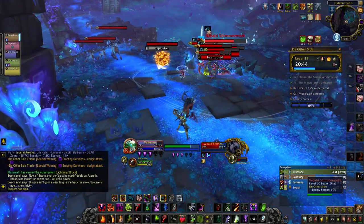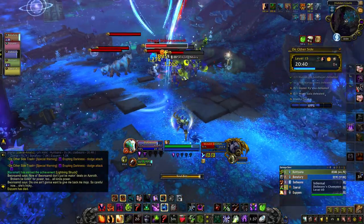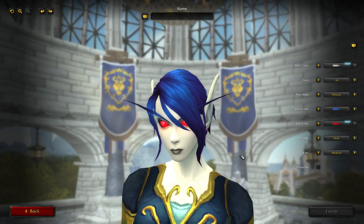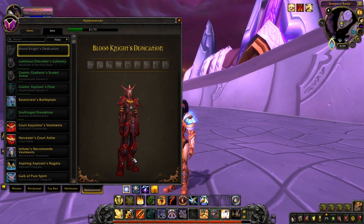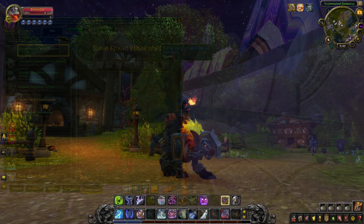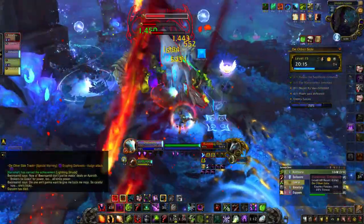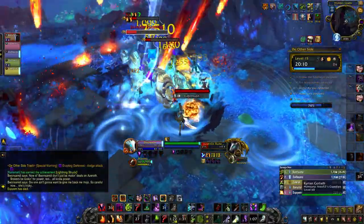Hello guys, how's it going? My name is Dal. Patch 9.2.5 is finally here, and this new update brings a surprising amount of character customizations, like the Dark Ranger appearance and Dark Ranger outfit for some of our Elf races. This update has also added a brand new heritage quest for Blood Elves, together with an exclusive Blood Knight Paladin set. The Dark Iron Dwarves also got a brand new questline, together with new transmog weapon appearance rewards, as well as a new Grim Howl mount. In this video, we are going to go over how to get every one of these appearances and rewards for patch 9.2.5.